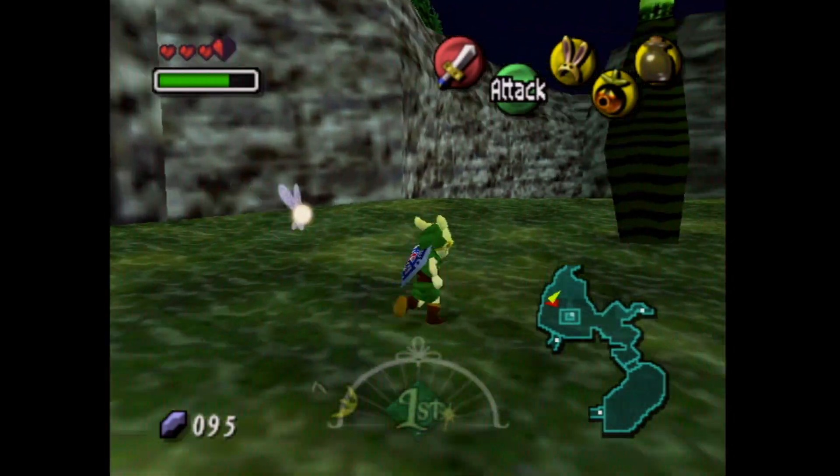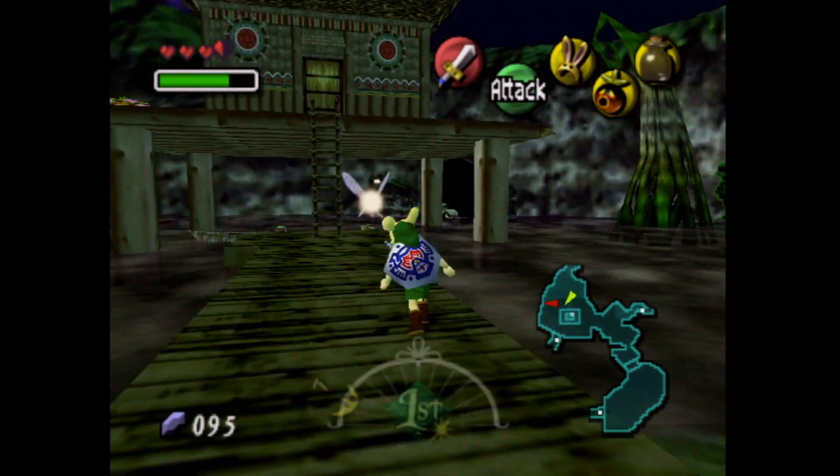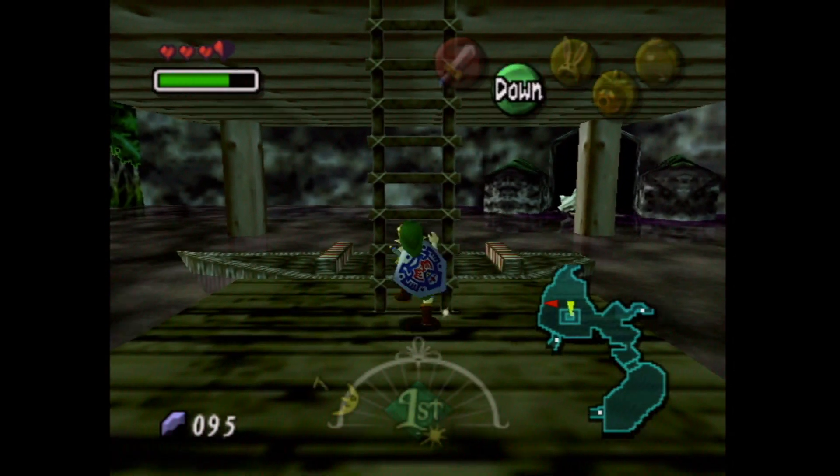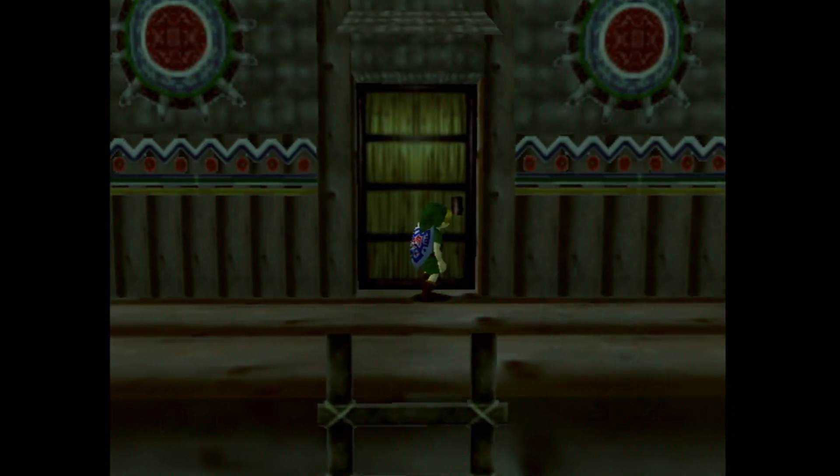Hello everyone, my name is Appleguy and welcome back to another episode of Let's Play The Legend of Zelda Majora's Mask. In the previous video, we made our way here to the southern swamp and we helped out the witches, formerly known as Twinrova, now they're just Koume and Kotake, the potion brewers.